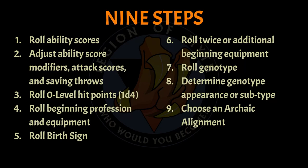So what are these nine character creation steps? First you roll your ability scores. Then you apply ability score modifiers. Then you roll your initial 1d4 hit points. Following that you roll your beginning profession and your equipment. Then you roll your burst sign, although I'm going to move that to another step. You roll twice for additional equipment. You roll your genotype, which is your race in this game. Determine your appearance or subtype. And finally choose an archaic alignment, which is like a guild or a cult.